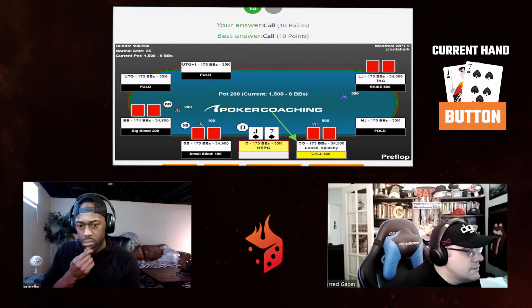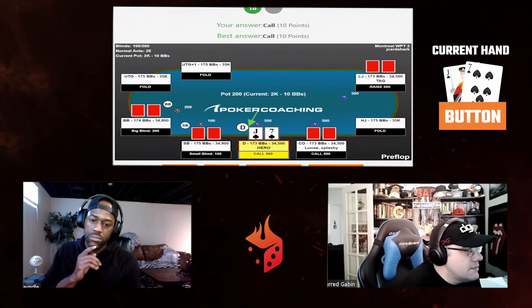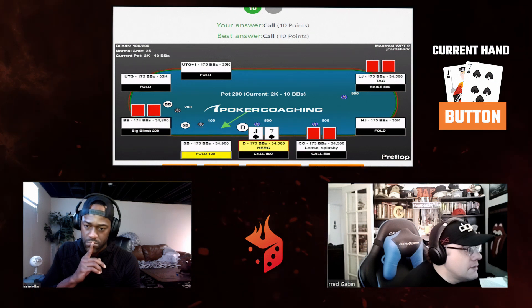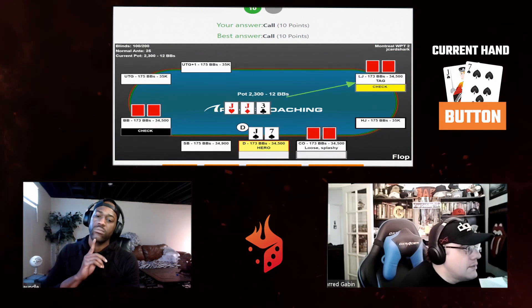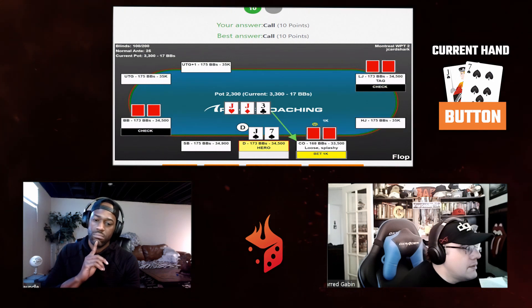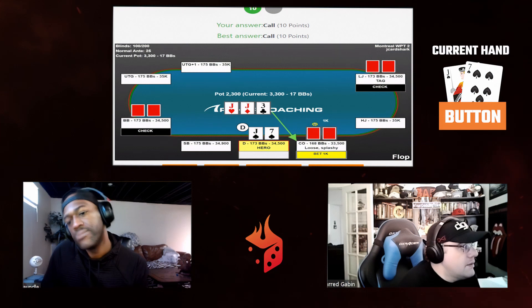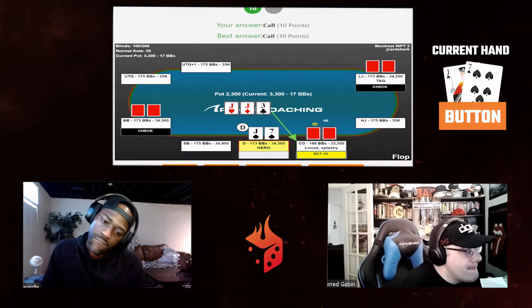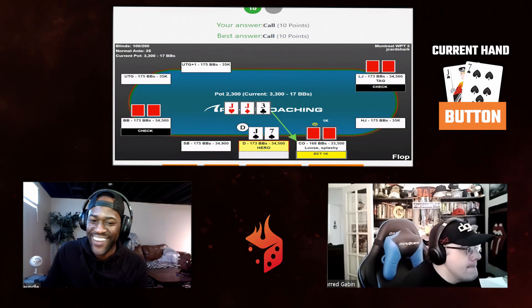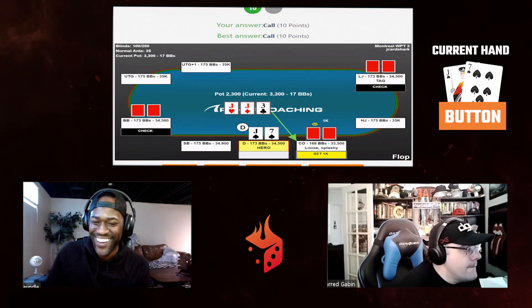Calling is fine here — recognizing you're going to lose the pot a lot of the time, but whenever you do flop well you stand to get paid off. Four-way flop comes jack-jack-three rainbow, which is pretty good. The cutoff — the loose player — bets 1,000 into the 2,300 pot. Should we fold, call, raise to 2,000, or raise to 3,000?